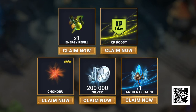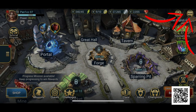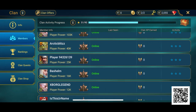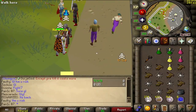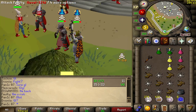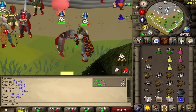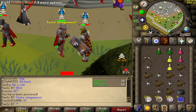You'll also receive 200k silver, one XP boost, one energy refill, and one ancient shard so you can summon an awesome champion as soon as you get in game. Just look how cool Kunoru is — and you can get him completely free. Your extra rewards will be in your inbox for the next 30 days only. Once you're in, you can find me in game under the name Panic07 and even join my clan. Just click the link in the description and I'll see you in game.